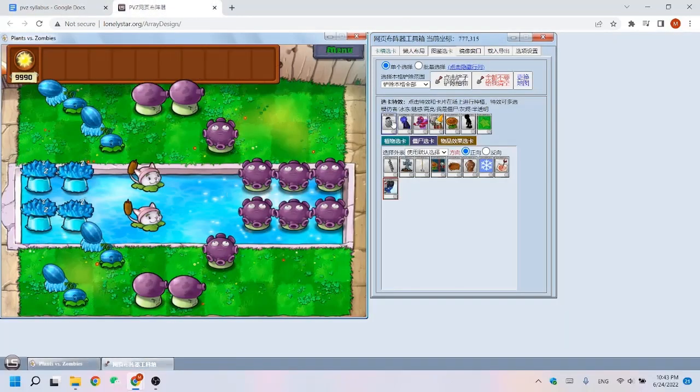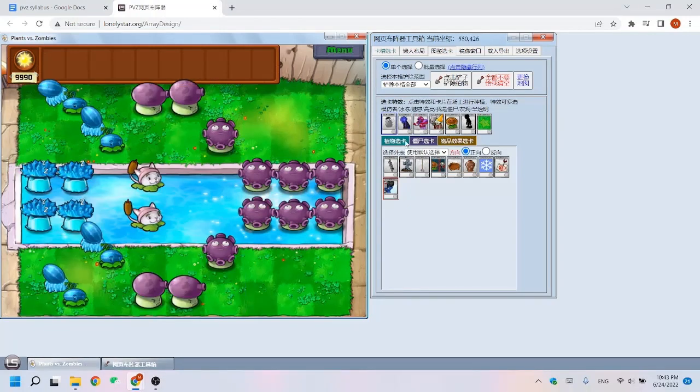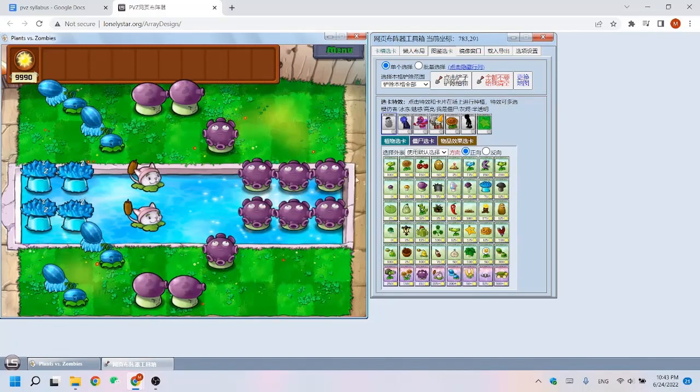Let's look at a skeleton of it. First, although the glooms deal massive damage to the gigas on slow tempo, on fast tempo they deal too much damage to the jacks. The jacks spawn very quickly and it's impossible to perfectly suppress them even if you use a lot of ice. That's one disadvantage.